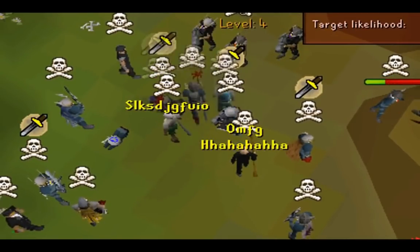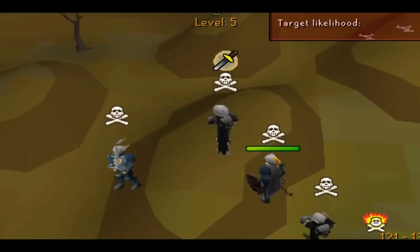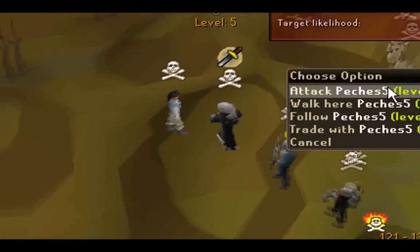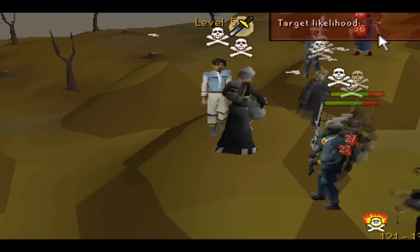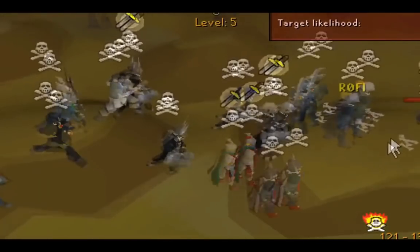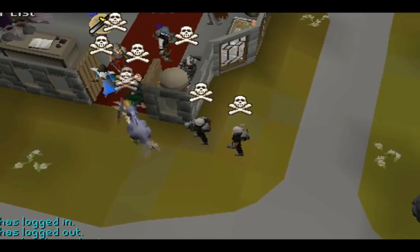Most of these people getting piled on probably didn't even realize the glitch until it happened to them — that's how new this was at the time. But if you take the glitch out and just look at the regular mechanics of the hand cannon, all it reminds me of is a godsword without the special attack. That's it.